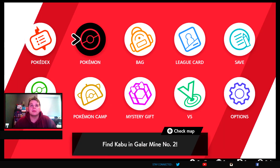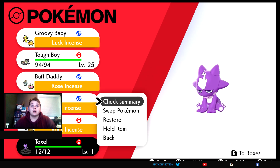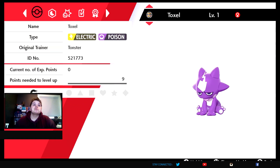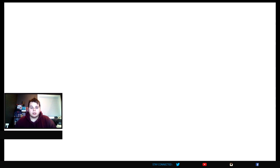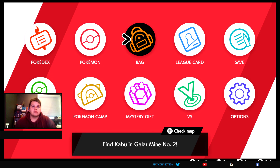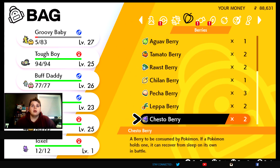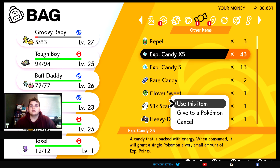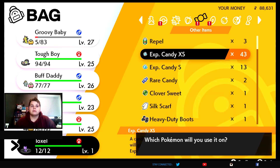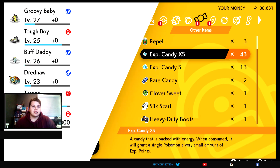Let's get over here and open up the bag. Let's check him out first — she's a level one with a lonely nature. Let's give her tons of EXP candy and see what happens. I've got 43 — let's use all of them. That's 4,300 XP.